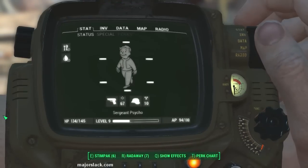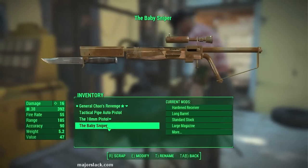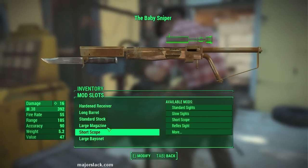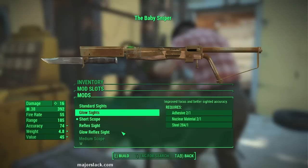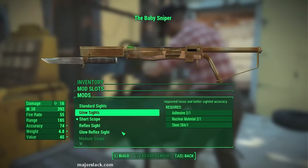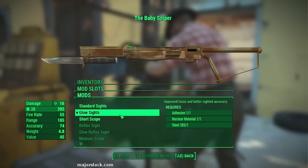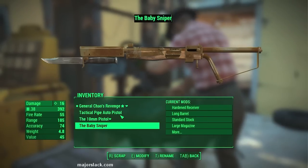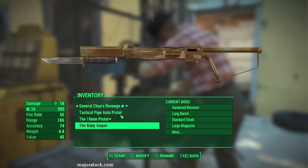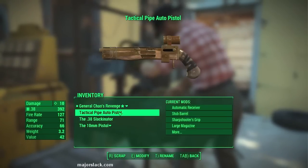The baby sniper — we don't need the short scope on this anymore. This is going to become a close combat weapon. So let's yank off the short scope and put on some glow sights. This is going to cost nuclear material. So glow sights — this is our new close combat weapon. And now we are going to rename it the 38 Slackinator, since it's no longer a sniper. There's our weaponry.